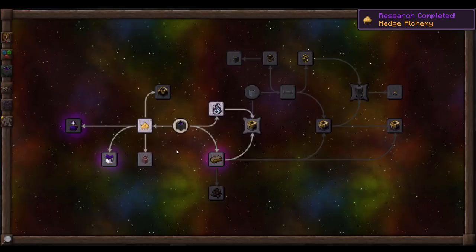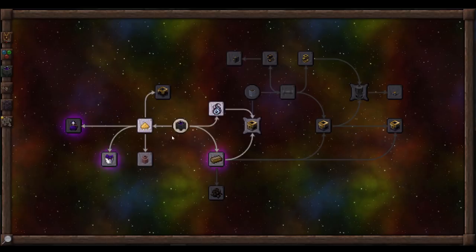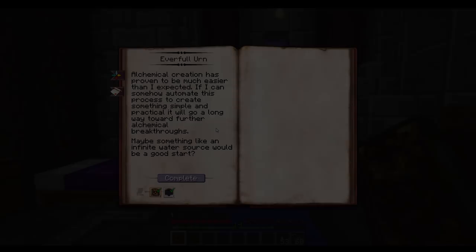And there we go — we can get past hedge alchemy and complete that. It now allows us to continue on to the everfull urn, which is going to be very key for continuing any kind of basic alchemy and keeping it full at all times.